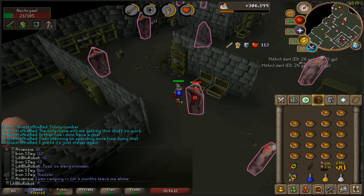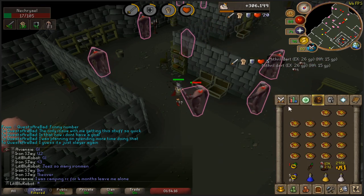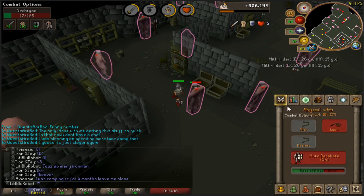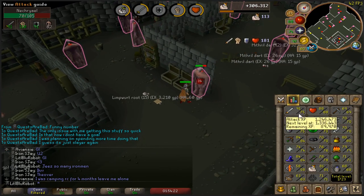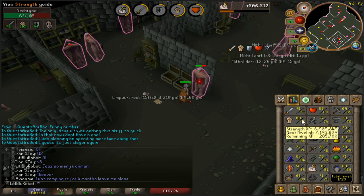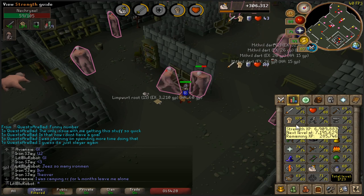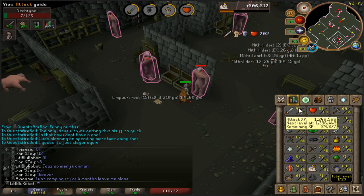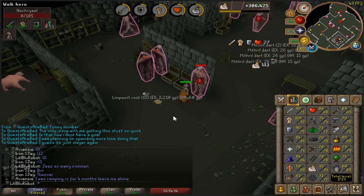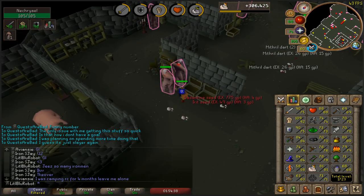I am just gonna be going with controlled. I'll probably just be sticking with controlled the entire time. Maybe if I get to 99 strength I'll start doing specifically attack or defense, but I think the strength levels are more important, so I'm not gonna bother training these because I can still use best in slot for attack and defense - it's just strength I really need to train right now.